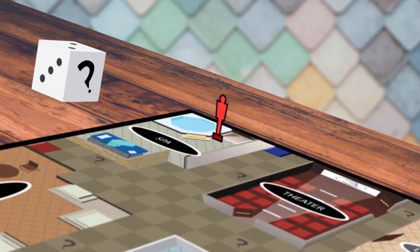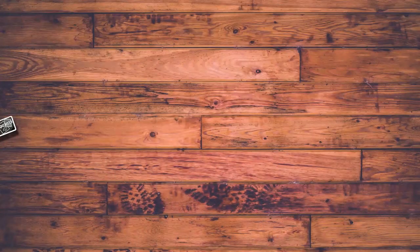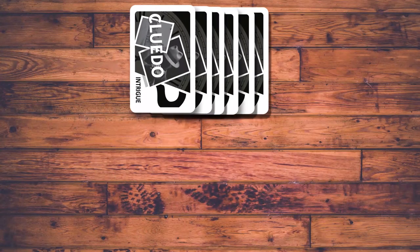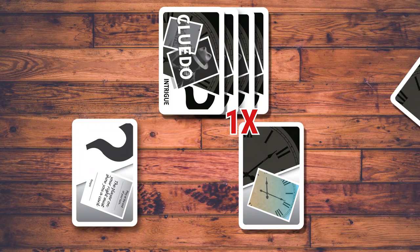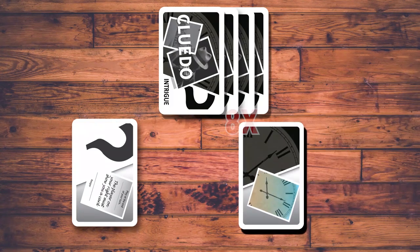If a player lands on a question mark on the board or gets one in the roll of the dice, they are required to draw one of the intrigue cards. The deck of intrigue cards consists of ability and time cards. The time card is a special card — when a player collects the eighth time card, that player will be out of the game.